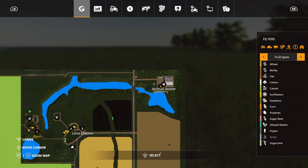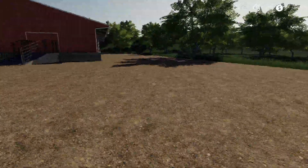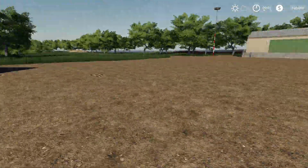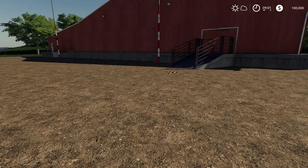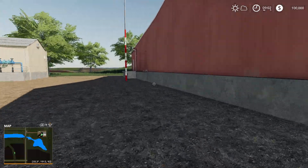We're going to the animal dealer and spinnery. So here is the animal dealership and the spinnery. Here's where you sell your cotton, your wool, and the animals right here. Large cow, large sheep, large cow — that's all that there is.